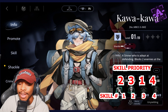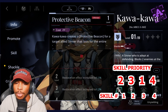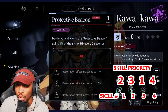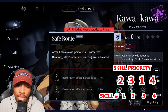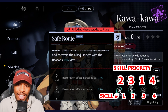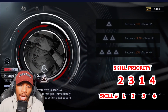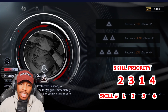Kawakawa is going to be a 2-3-1-4. With his ultimate he gives a protective beacon to a target ally for the entire battle, allowing them to gain 1–2% of their max HP every two seconds. His first passive activates all protective beacons after he performs one, recovering the beaconed ally's HP by 11%. With his exclusive crime brand, after performing a protective beacon a shock wave immediately restores 15% of max HP for all allies within a 3x3 square around that grid.